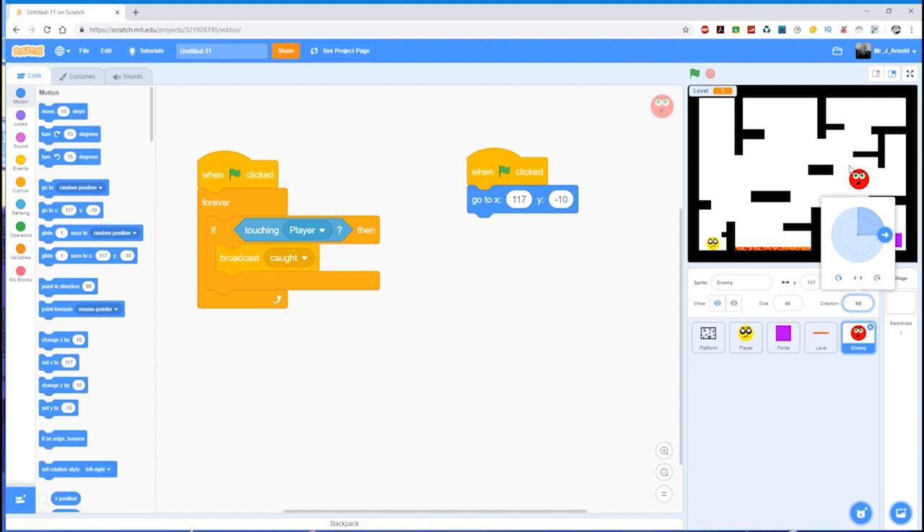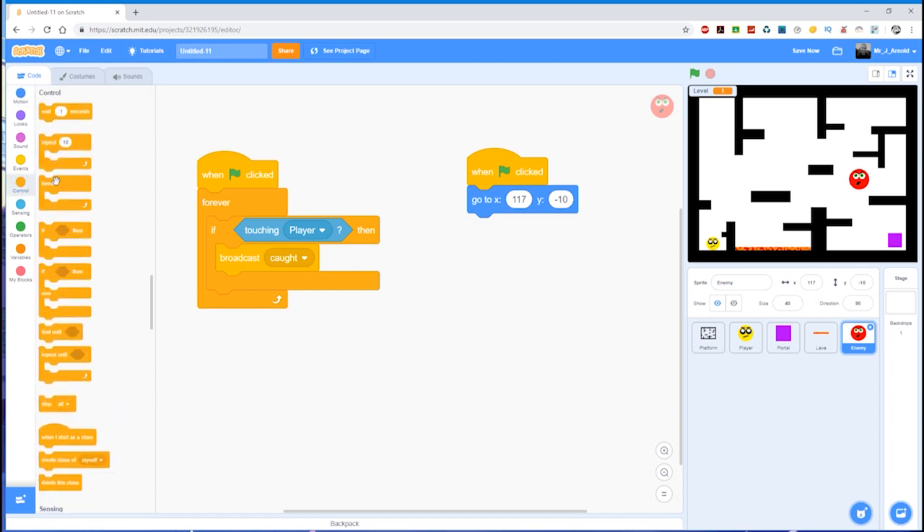So I'm going to click on the direction button here, which brings up a guide with three options. 'All around' means the sprite spins and faces whichever way it's going — which means it faces upside down when going down, which doesn't look good. We can set it so it doesn't rotate at all, or — which is what I'm going to do — set it to Left-Right. Because it isn't symmetrical, the mouth and eyes are slightly looking left, so we'll have him switch left and right only.